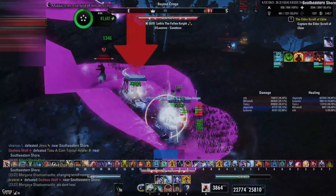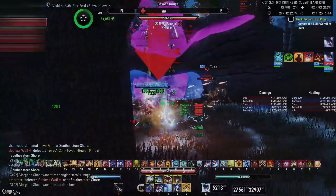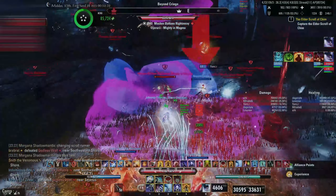If you're on PC, you can monitor these uptimes through ESO logs. If you're on console, just keep a good eye on your ability timers and make sure you recast your skills before they run out.